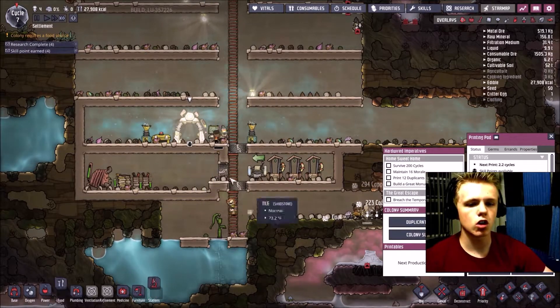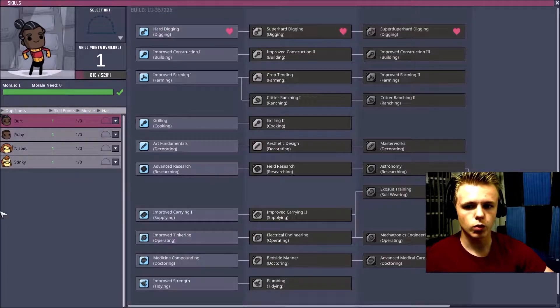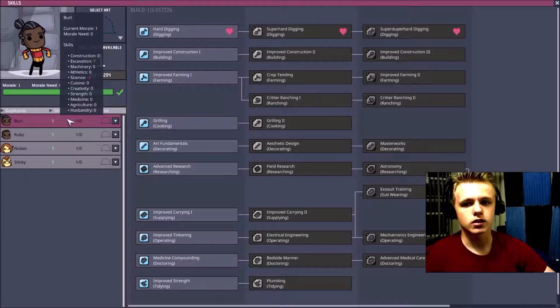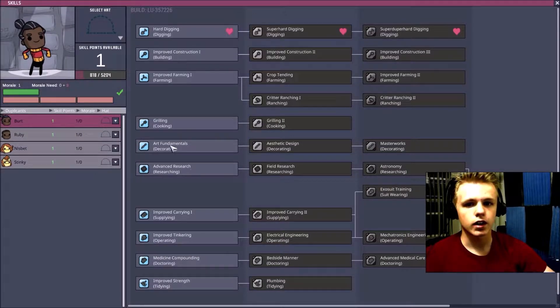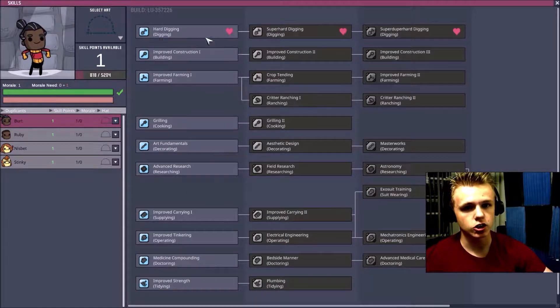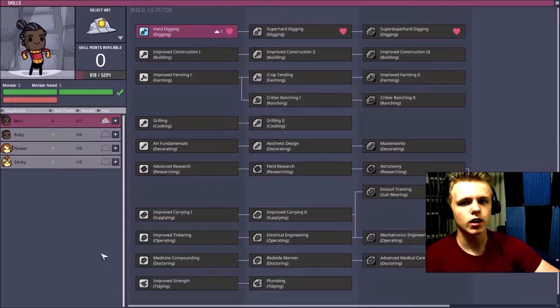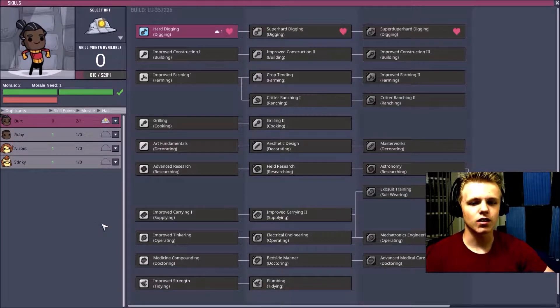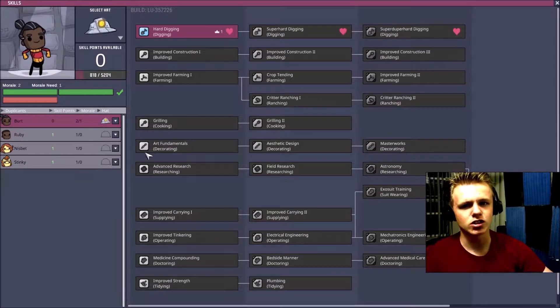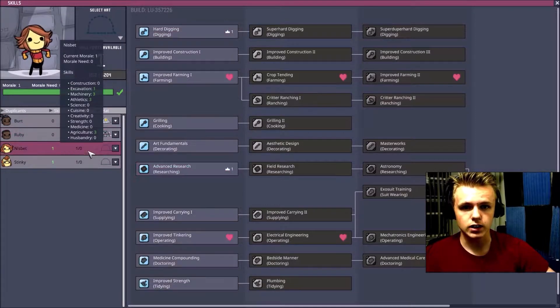While they're doing that, we will go to the printing pod, click on it, and go to Duplicate Skills. This is where you assign their jobs. For example, Bert here has an interest in Hard Digging — you can tell by the little heart next to the job listed. You click on that job and give him his little hat, which is more fashion than actual bonuses — he still has the same job, just wearing a different hat.